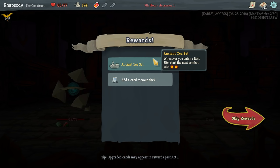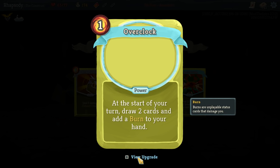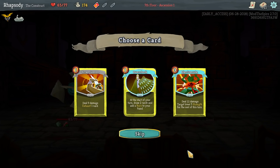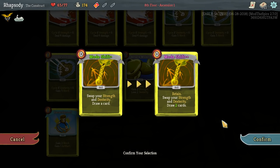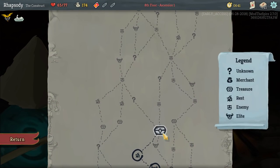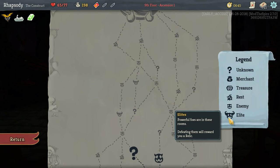Ancient Tea Set: whenever you enter a rest site, start the next combat with two extra energy. Overclock becomes zero, Scrap Cannon becomes one — I don't really want any of those. What is the mega upgrade of Mode Shift? Retain. And it draws two. Okay, that's insane now — we can plan around when we use it.